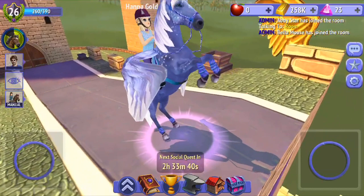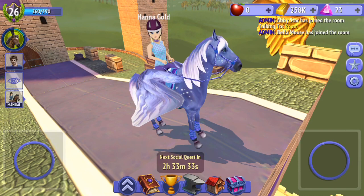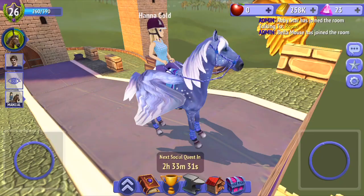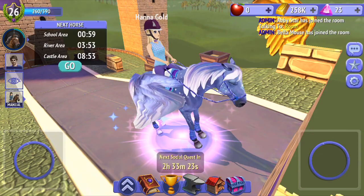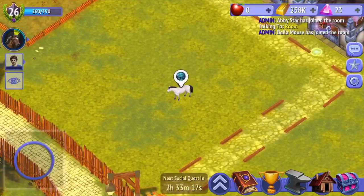Hey guys, welcome back to another video! Today is going to be the 2019 new horse update. I know it's been a while since the update came out. The first thing is the horse button — the wild horse button where you can tame a horse has changed. It's like a little circle and it shows you the time of where the animal leaves, when it respawns, and when it's migrating. I thought that was really cool.